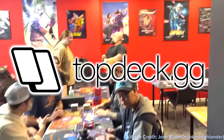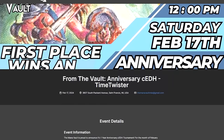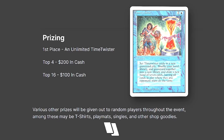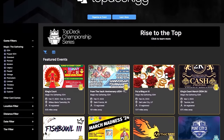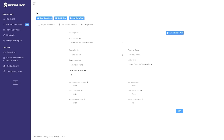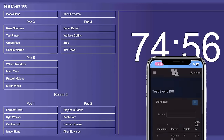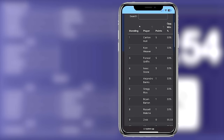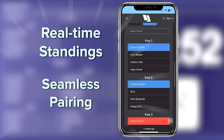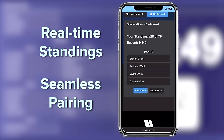Today's video is sponsored by TopDeck.gg. They're an awesome company that runs an awesome tournament series. If you would like to play for prizes such as Time Twister, check out the TopDeck Championship series. It's run using their patented Command Tower software, which is awesome for EDH events. Your players can scan QR codes and get real-time standings and seamless pairings. If you're looking to step up your local tournament game, check them out.